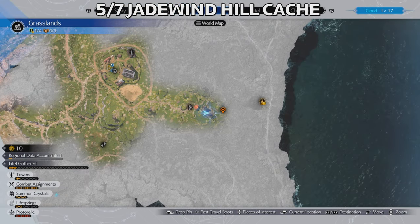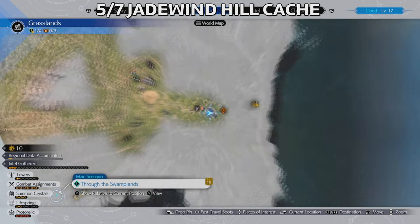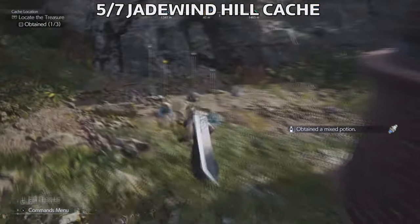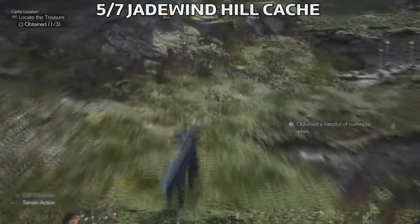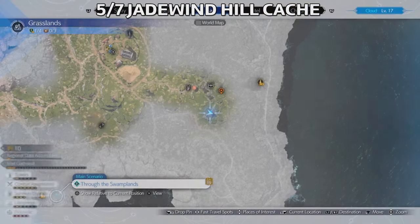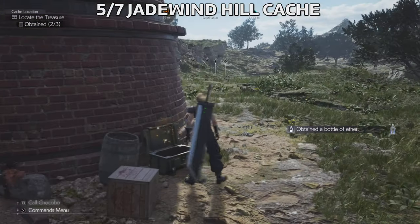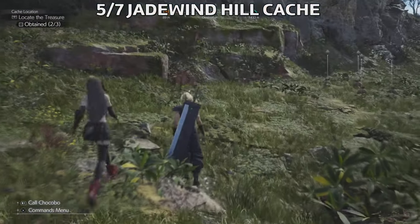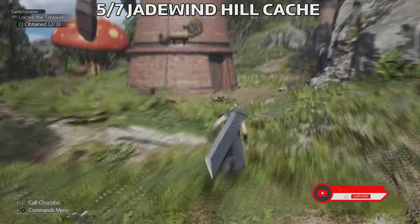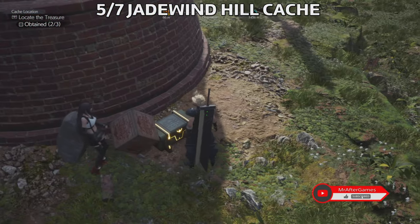The fifth cache is called Jade Wind Hill and it's in the eastern part of the grasslands. The first chest is here, and there are two more mills — one to the left and one to the right, with the one we started in the middle. Another is just a bit more south from the previous one. If you go back to the one we started, you can see there is one more mill there — there are two more mills actually but we only need one. This is the chest here.